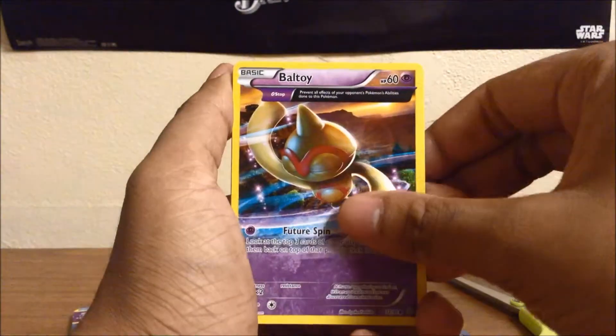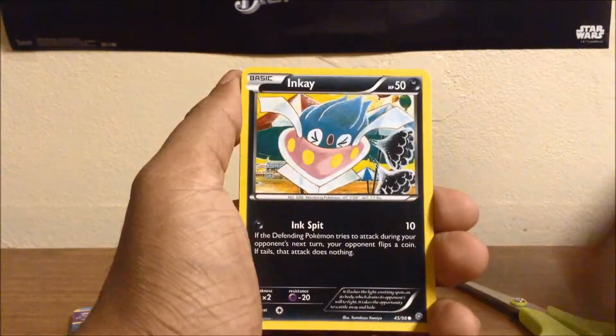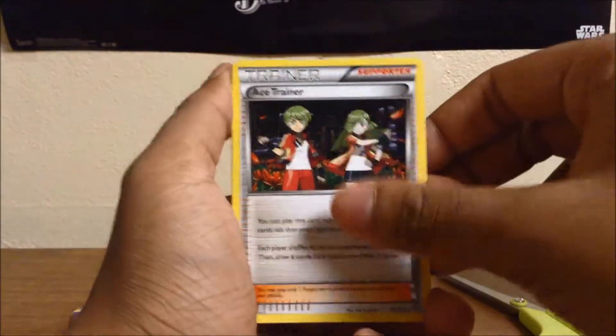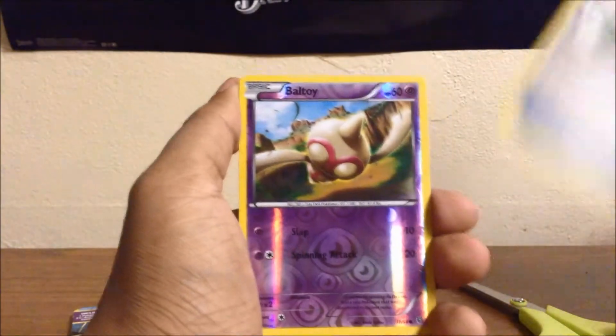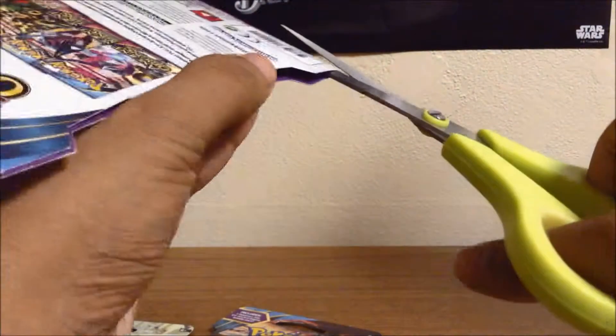Narvesta, Boltoi, Ancient Drape — nice — Relicanth, Inkay, Strainer, Gloom, Paint Roller, Battle Toy reverse. That's my second one. Okay, this one — I believe yes it is — let's try this side this time.